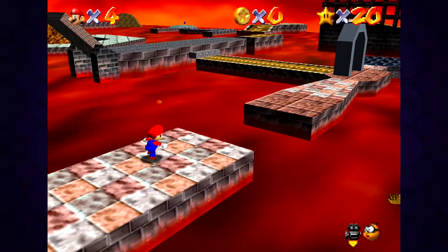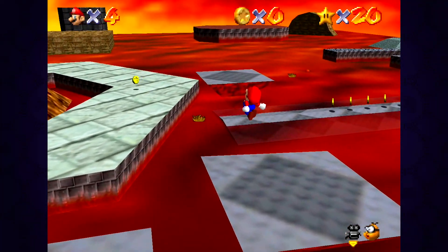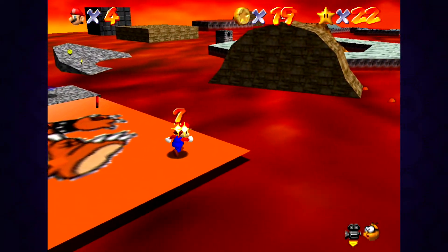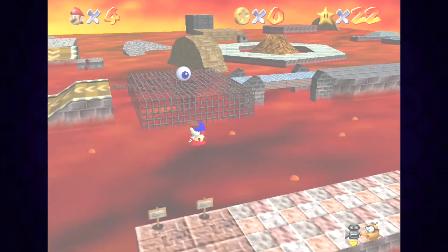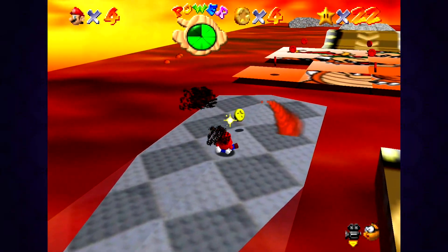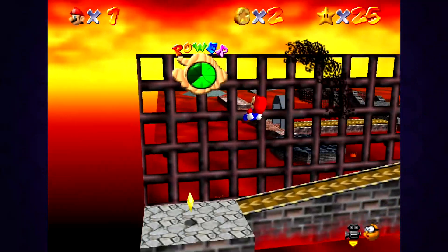Lethal Lava Land is probably my favorite stage in the game. Like Whomp's Fortress, it's small and condensed — quick to explore and complete — only this time it has another separate area for two of its stars. As soon as you enter the level, pretty much the whole thing is laid out for you and you can just go crazy in whatever order you want. This stage has the most quick and straightforward red coin mission in the game, and it's the only one I don't feel is a chore. The main enemy isn't the enemies themselves, but the lava that coats a good percentage of the stage — you can see it as a threat or use it to your advantage by skirting around platforming challenges to quickly get to any area you want.